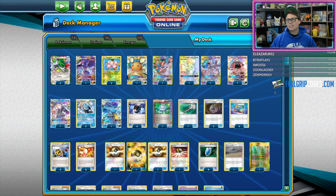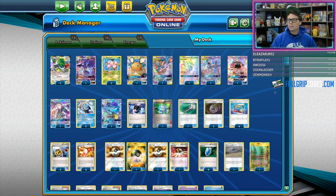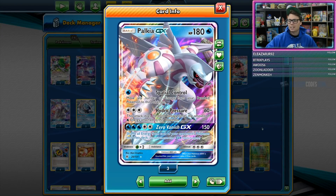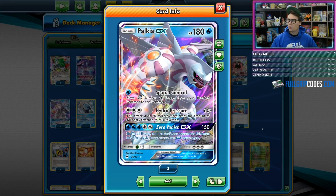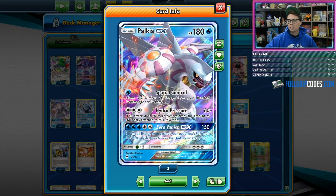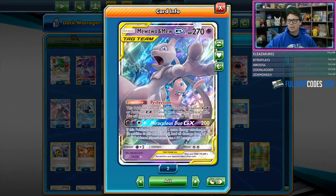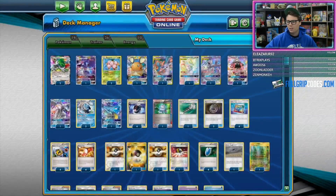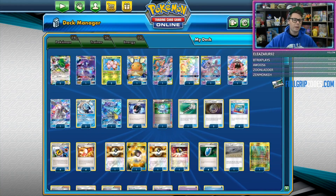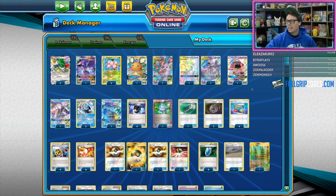One loss this deck did take is the loss of Let Loose Marshadow — a very popular option and a very powerful disruption card — but the deck still gets along very well without it. I do like the one Palkia GX in the deck. Zero Vanish GX is a very good GX attack and can really be disruptive against decks like Turbo Dark, Pikarom, and the like that want to hoard energy into play. Hydro Pressure is also a nice vanilla backup attack should you prize your Kingdra GX. And if you have a Power Plant stuck in play, you can always throw energy onto Palkia GX and just do some vanilla damage, which I like as a backup attacking option.